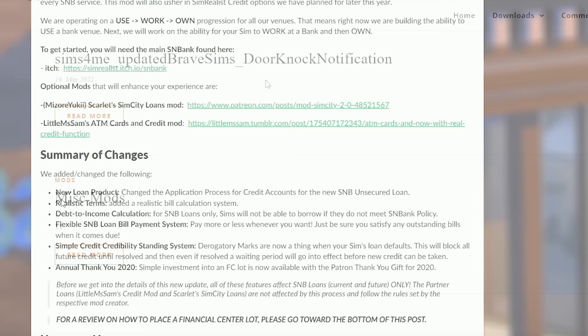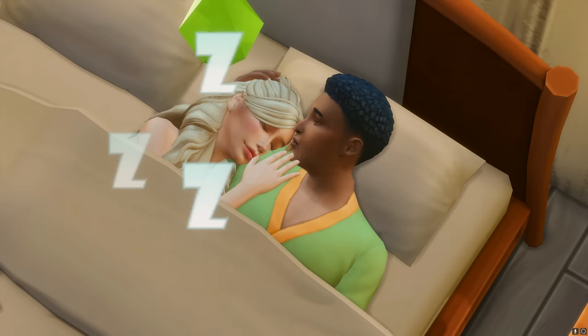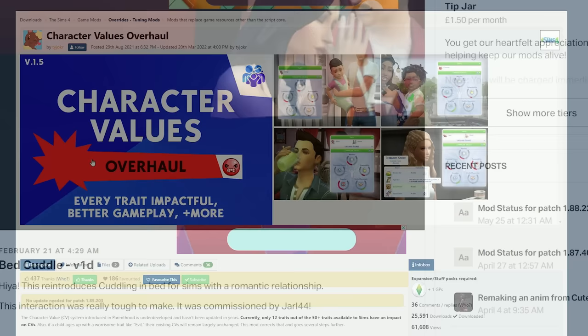The Door Notification mod adds a knocking notification when somebody knocks on your door. The Cuddle in Bed mod is so cute — your Sims just cuddle up to each other in bed and they also get a really cute mood afterwards, which I really like.